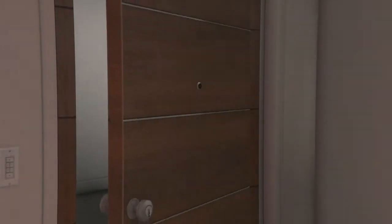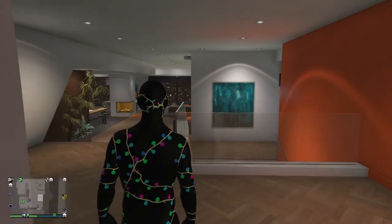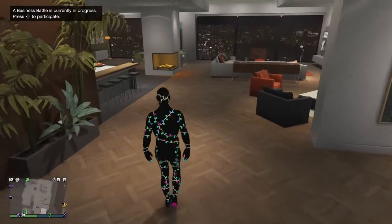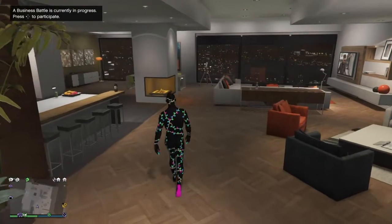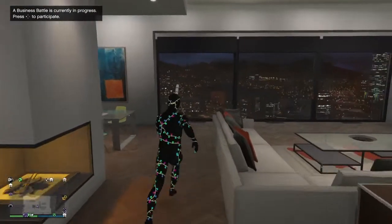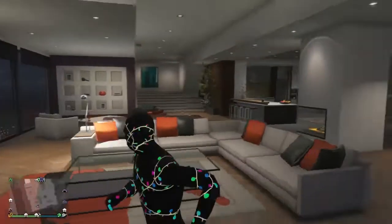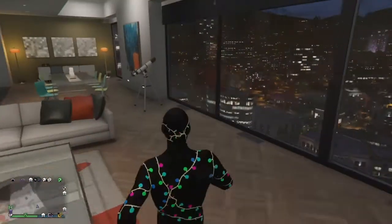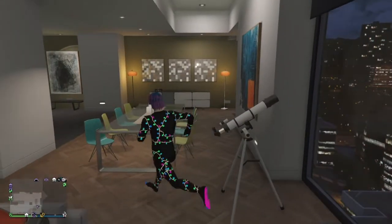Once you guys are here, go to your telescope — run over there once you get in, and keep running because it's usually kind of far. Once you get over there, run over to the area and spam right on the d-pad while doing the telescope glitch.